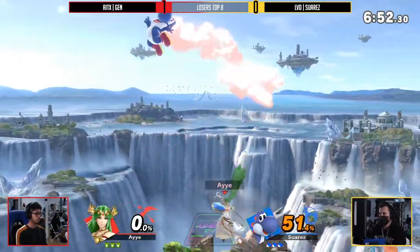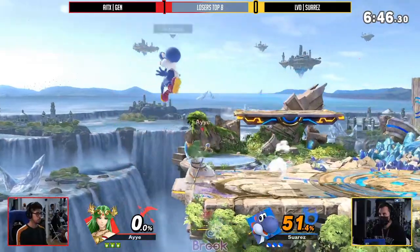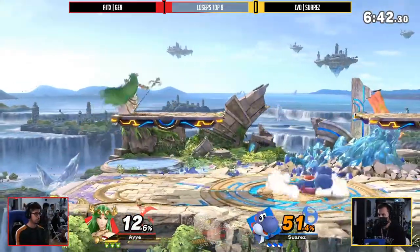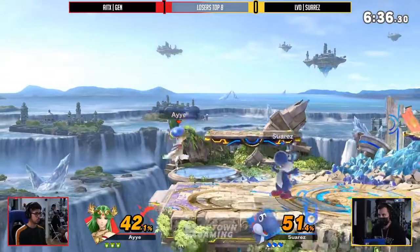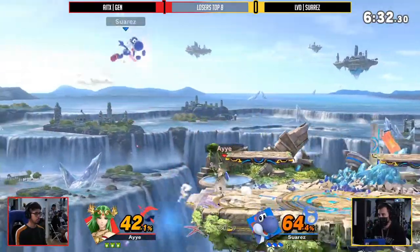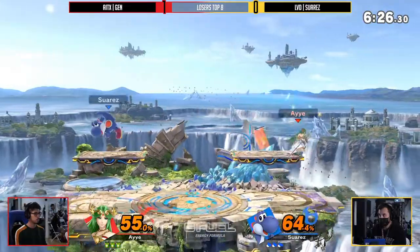Although the same could very much be said for Palutena, especially if Jens opts to stay grounded. The thing that Suarez really needs to try to do here is force an option just like that from Jens. Jens is getting a little too comfortable throwing out these laggy options, and it's working most of the time because Suarez is falling right into it. Suarez needs to realize Jens is going to be throwing out these back airs and dash attacks — I need to completely punish that.